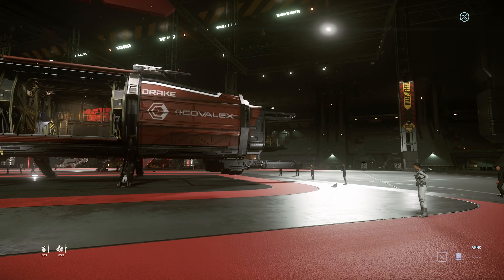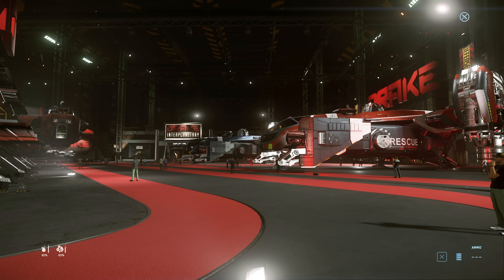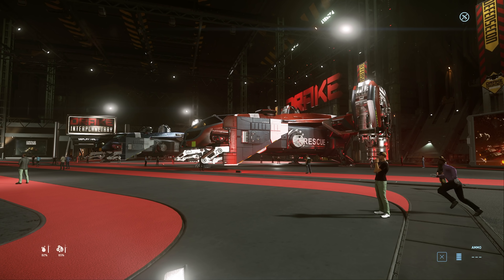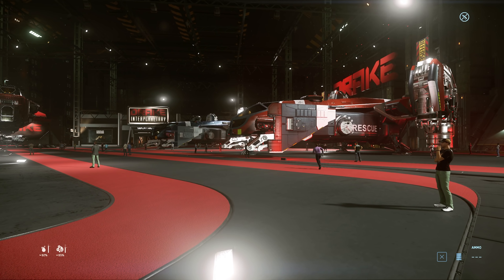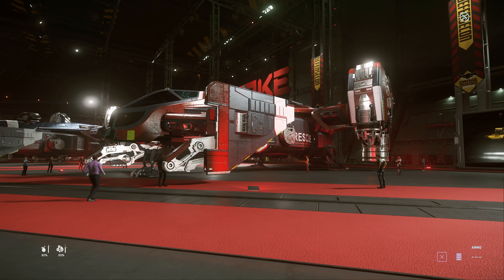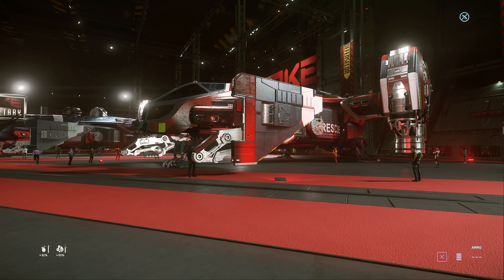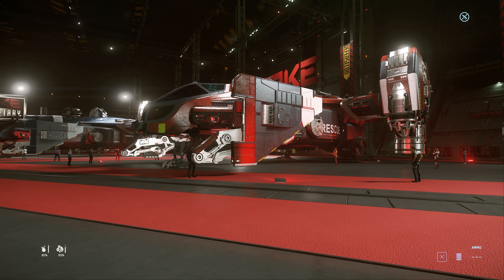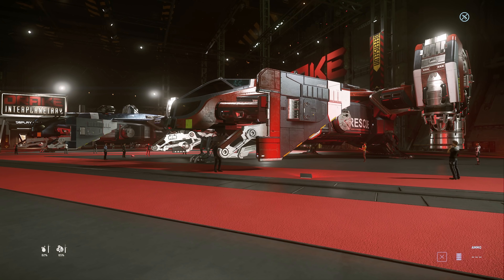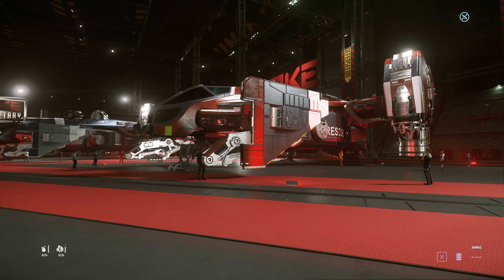The Cutlass Blue has gone on sale now as well. It's $150 for its Warbond price and $180 for its store credit price. There's also an offer where you can CCU upgrade to it — it's $150 for the CCU upgrade, but you just pay the difference between the ship you upgrade from and the Cutlass Blue. So if you've upgraded a Ballista, which is $140, for $10 more you'd get the Cutlass Blue, and you get 120 months insurance on that.